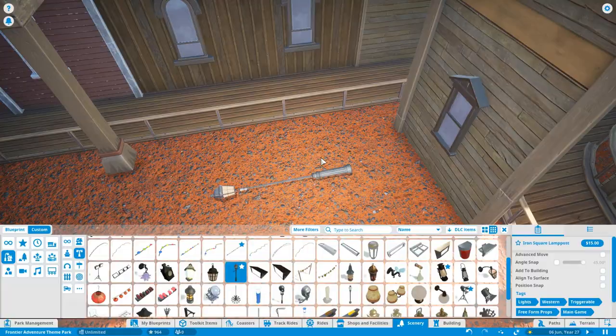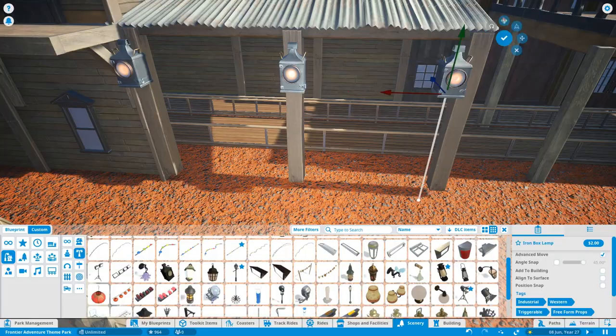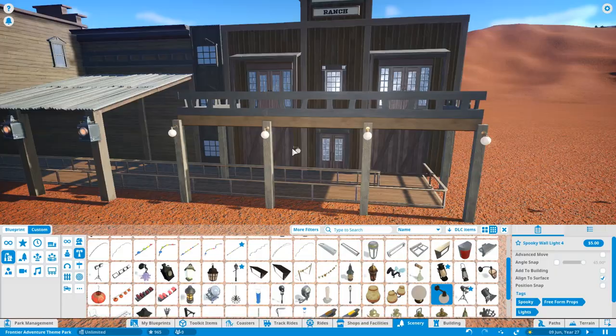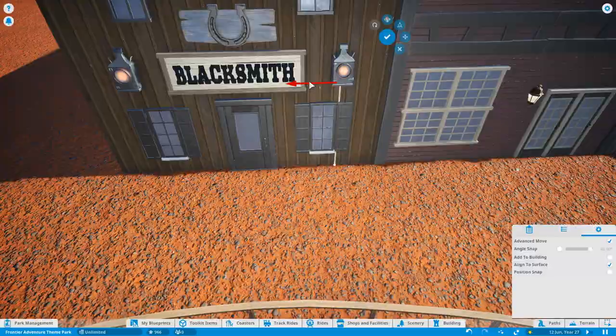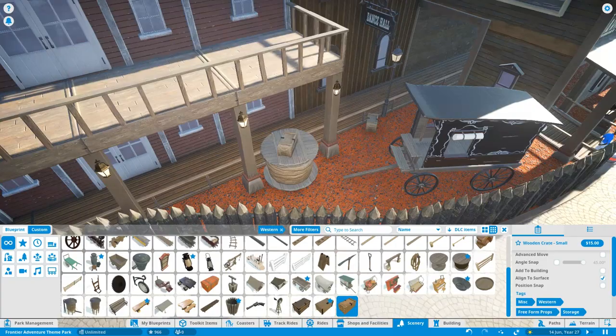Now that the facade is looking pretty much complete, I'm getting some light posts in there and attaching them all the way around. We've got miners' lamps and I like this classic style as well — they're from the spooky pack, those round globe ones, but they fit with the Wild West theme. There's also the classic standard light that definitely fits Wild West. I like using a bit of variety with the lighting, and we'll make sure the facade has a lot of different lighting shining up from ground level.